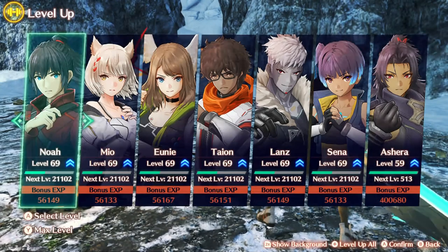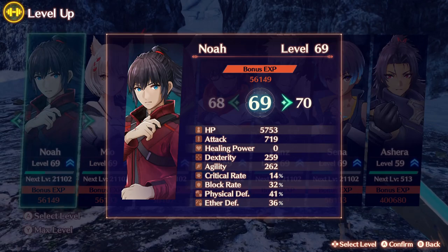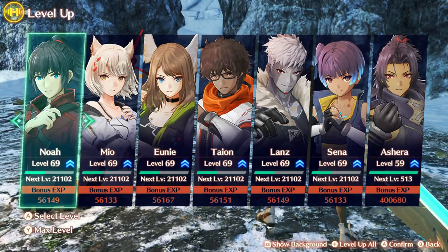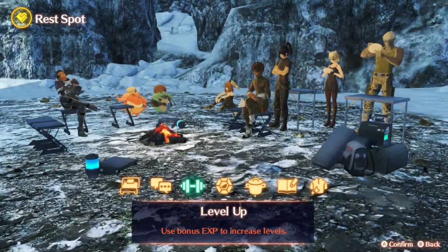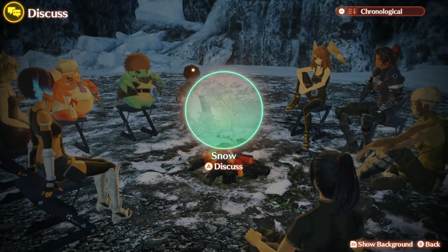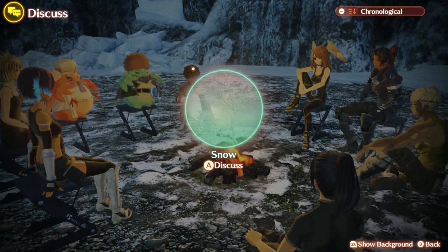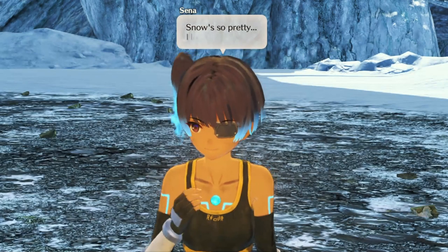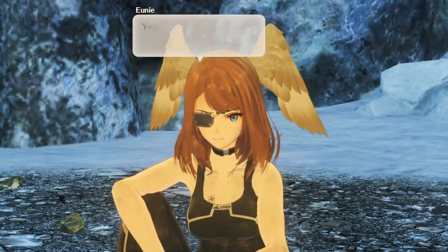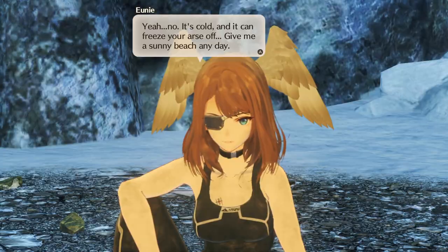Now, what do we want to level? Let's hold off on leveling all the characters — we'll keep everyone at level 69 for now. Let's go over with the discussion. This is a new topic where we discuss something about snow. 'Snow's so pretty, I love it!' 'Yeah, it's cold and can freeze you — give me a sunny beach any day.' 'I much prefer heat myself.'